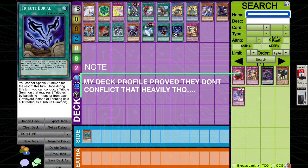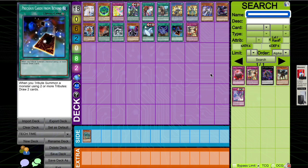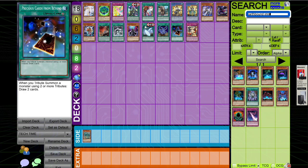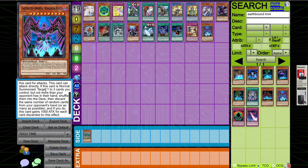Wing Requital, Tribute Burial, and Precious Cards from Beyond are cards I wanted to mention. Tribute Burial needs setup; Precious Cards from Beyond also needs setup. They just get outclassed by the power draw spells we already have. That's often the issue with Konami — they keep making power cards so strong you'd never think of playing these older options.